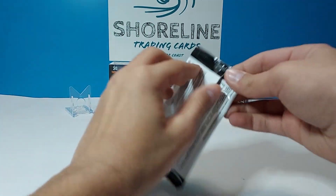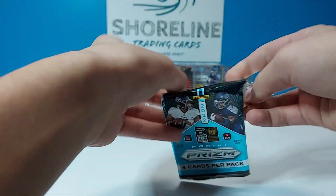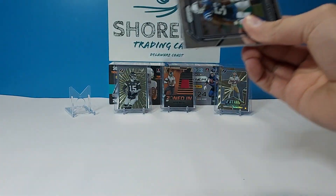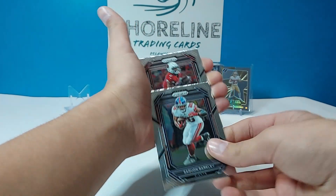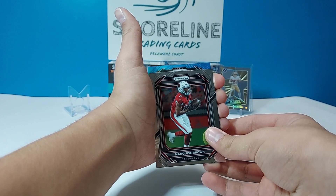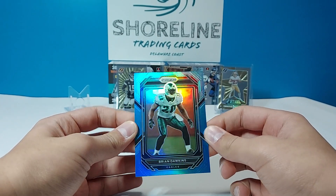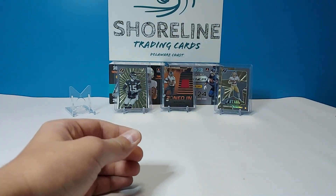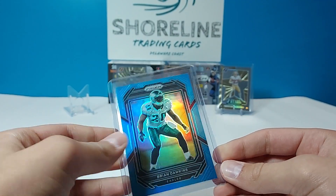Still got our light blue to go. We hit a nice light blue last time — let's see if we can hit another one. It's in this pack: Saquon Barkley... actually, Brian Dawkins light blue prism. Not bad for the PC — very nice. Really nice cards. Prism colored ones are just really nice.